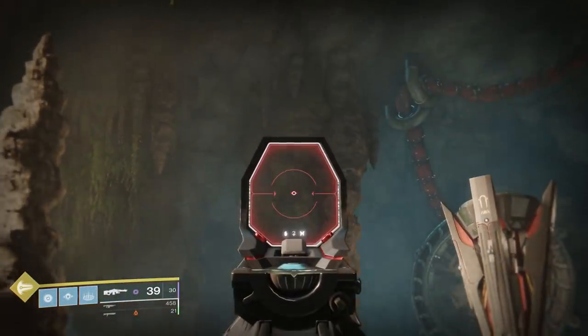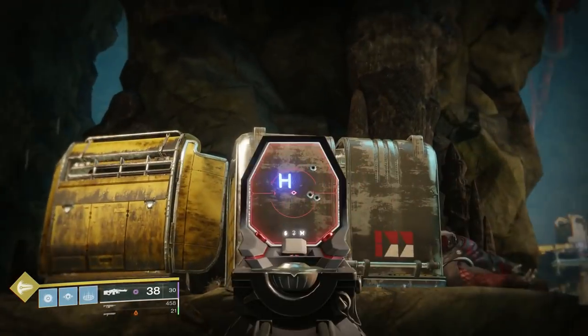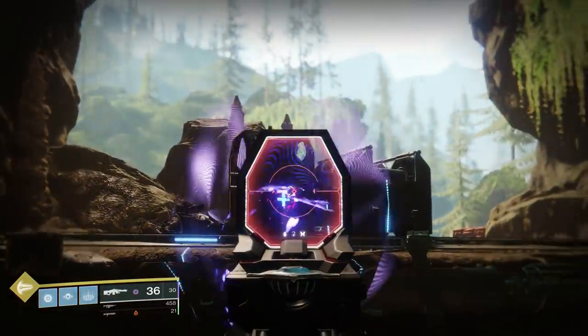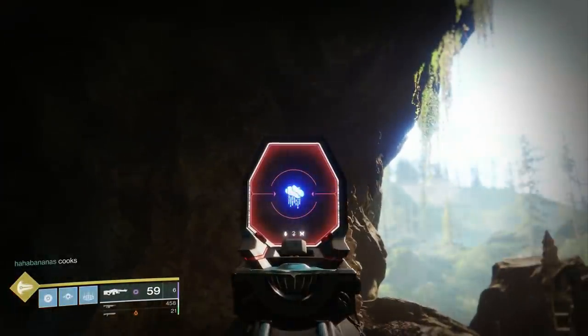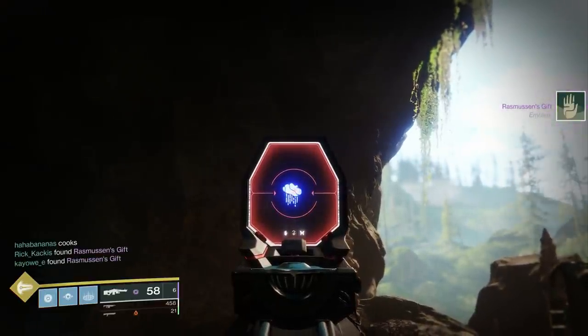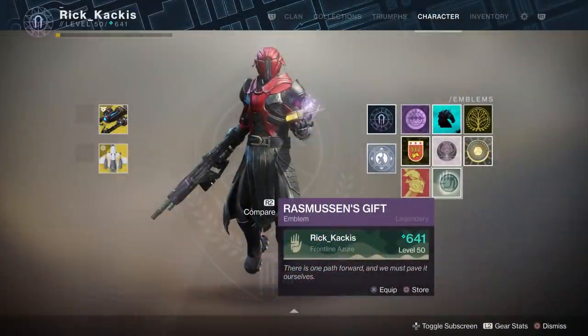Then off on a column kind of behind you the R symbol. Then the H symbol on the gray box. Then back to the plus symbol. Next the T on the yellow box. And finally on the cave wall just to the left of that platform there's a rain cloud symbol — shoot that and that will give you the hidden emblem.